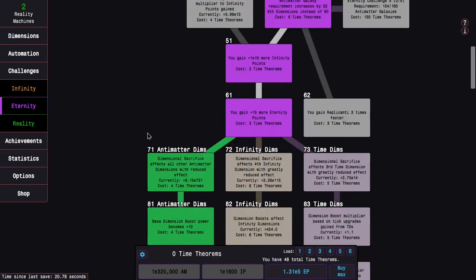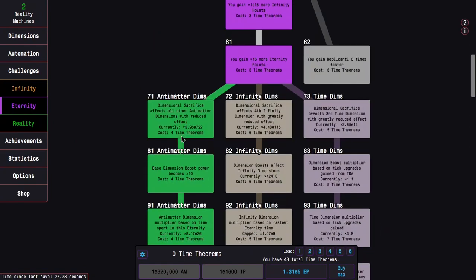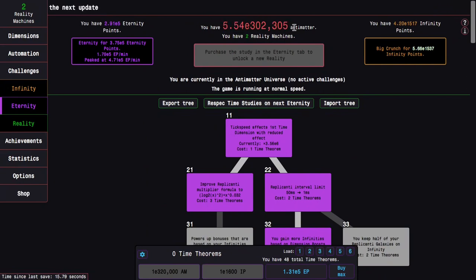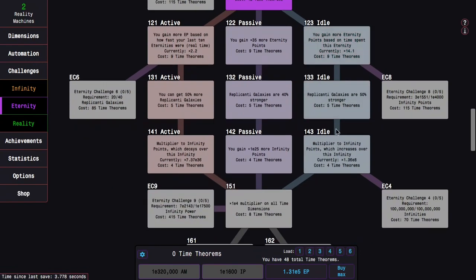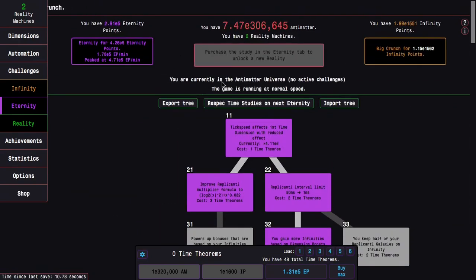I think I just want to do a run as normal. Glyph effects will have a major effect later on — probably starting to be noticed through the eternity challenges. That could be a crucial stage where they really make up the difference, because if it's giving me even 1% of the exponent of the antimatter or infinity points, that could change a 2000 infinity point challenge requirement to e1980. By dilation, it'll have a huge effect.